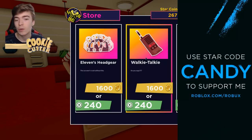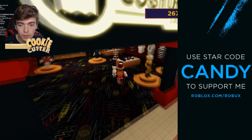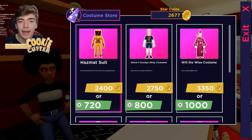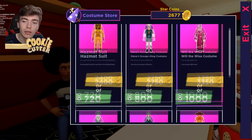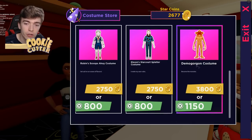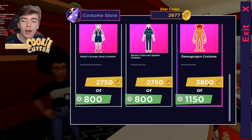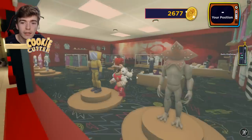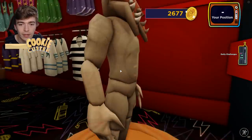Right now I could pick up any of these items such as the Hawkins backpack, a walkie talkie, or Levin's headgear. If you prefer a costume, you can get a bunch of cool looking costumes such as a hazmat suit — a full character package — Steve's Scoops Ahoy costume, Will the Wise, or the Demogorgon costume, which is the one I'm personally saving up for. It costs either 3,800 coins or 1,100 Robux.